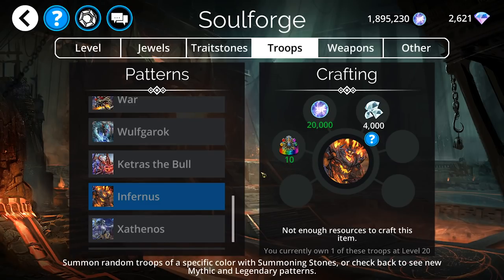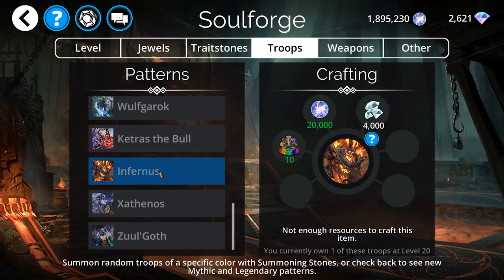He'll enable the Burning, which will get you your triple skull damage. Also, a very solid troop in general. I would recommend Infernus out of all of these.